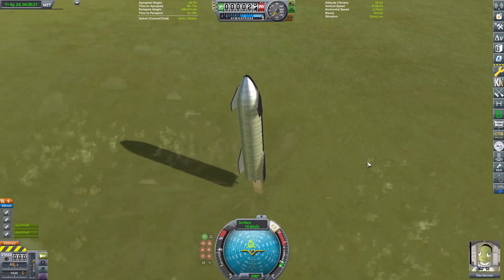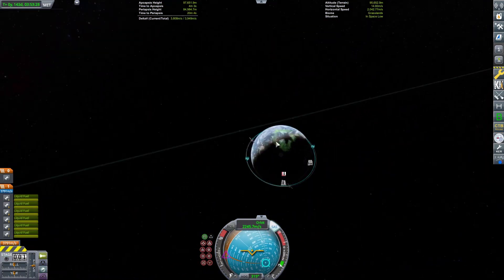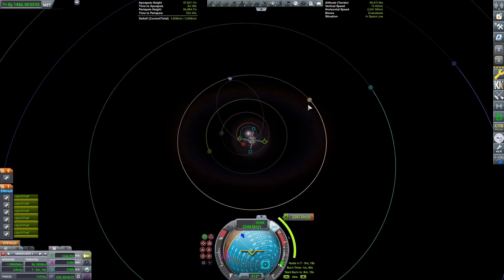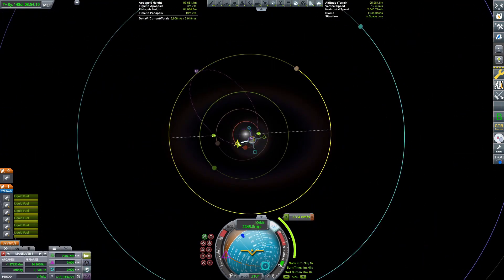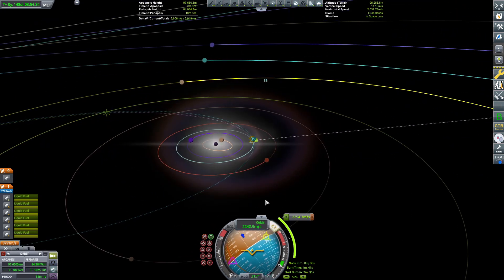And here it is coming in for landing — bit of a thumper, bit of a Ryanair landing, but it made it down. Now I'm going to start planning our mission out to Sarnis, which is KSP's version of Saturn, using a mod called Outer Planets Mod. Super great mod — I'll link it in the description. Very much recommended.